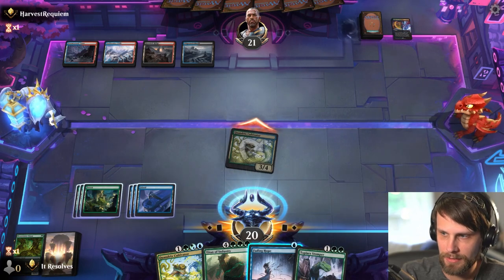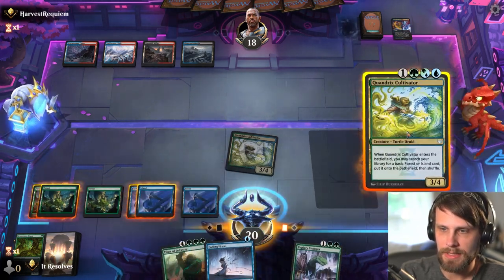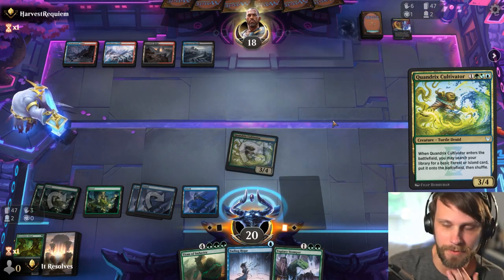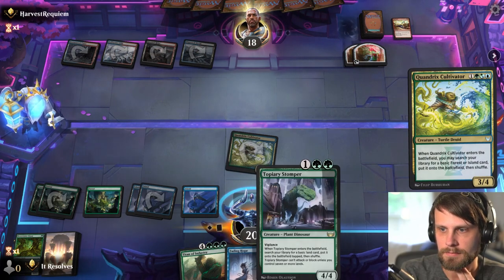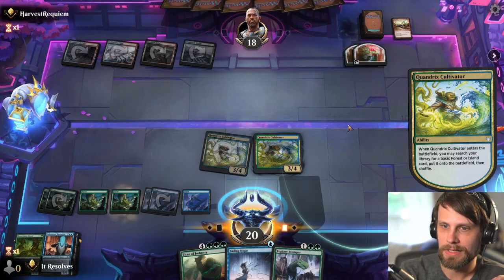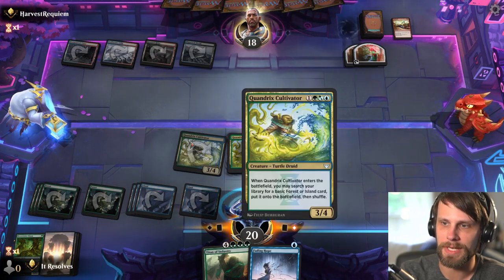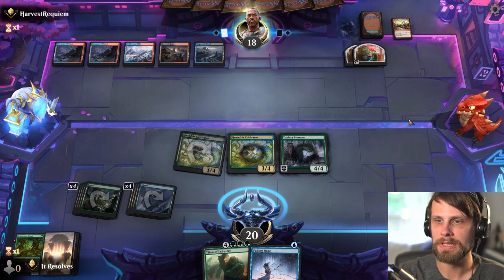Looks like they don't, which is great. That one comes into play tapped, so we want to play this first, get the Forest, and then play the Topiary Stomper. This does open ourselves up for a very devastating Burn Down the House, which is worth noting. But I think I'm kind of okay with it — we have a Titan of Industry coming down in the following turns, so if they spend their turn on Burn Down the House it's actually kind of fine.